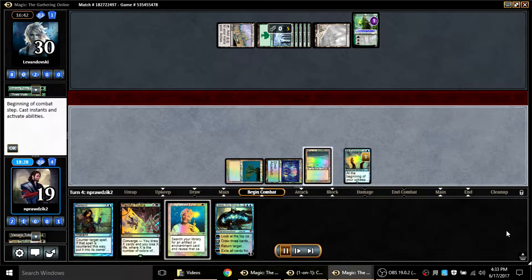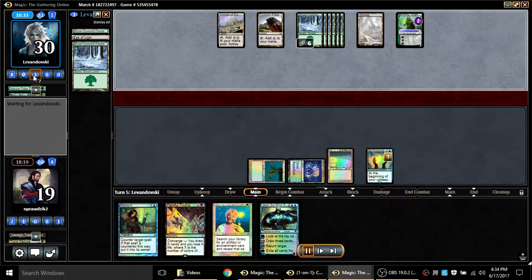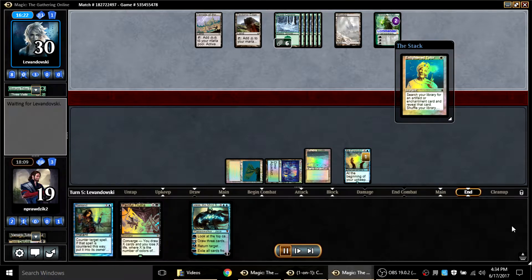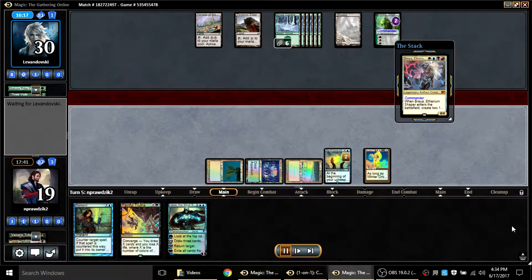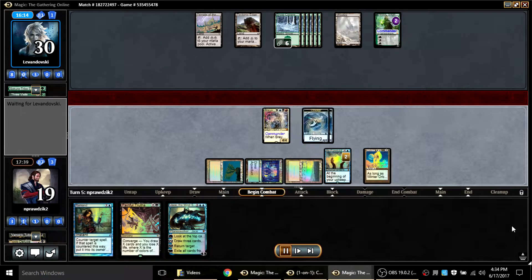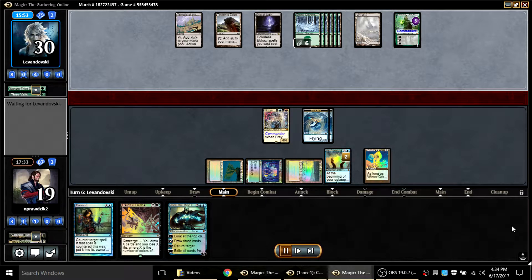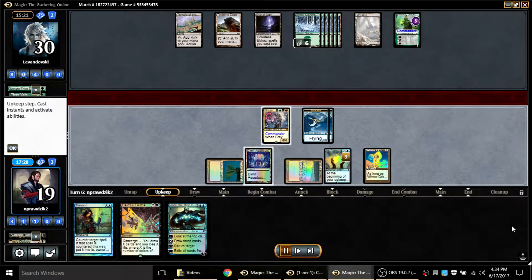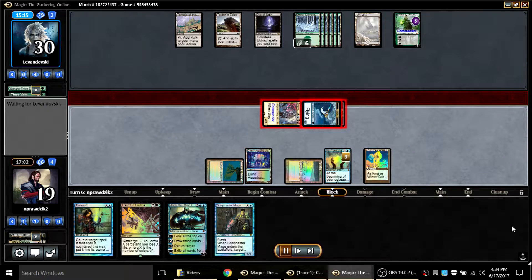Hitting a land drop was really nice. The opponent sacks Expedition Map, uses it to get Eye of Ugin, places Tectonic Edge, and then realizes he can't use it — maybe he doesn't have Wasteland in his deck. Cost could be a factor. End of turn I As Foretold and fetch a Winter Orb. I play Breya because I need to pressure Nissa — more important than getting Jace down. Now I'm sitting on As Foretold, Remand, and a Winter Orb to deal with Eye of Ugin.